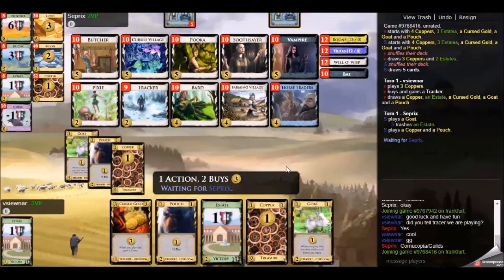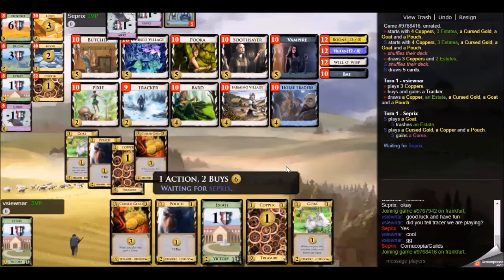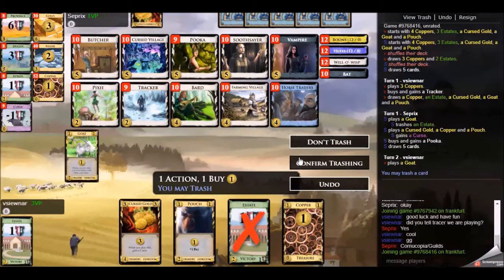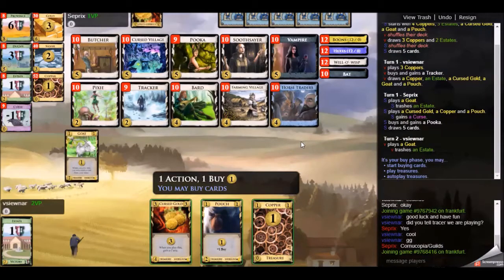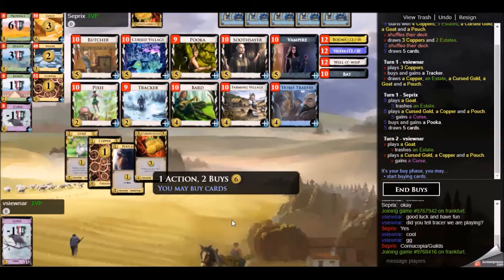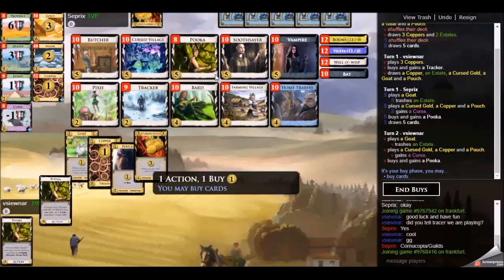I'm going to look to do something with Cursed Village, Butcher, and Soothsayer. Horse Traders is excellent because it discards your hand size and then Cursed Village can draw it back up, so I'm looking to get there. We open with the Goat, the Cursed Gold, and the Pouch.